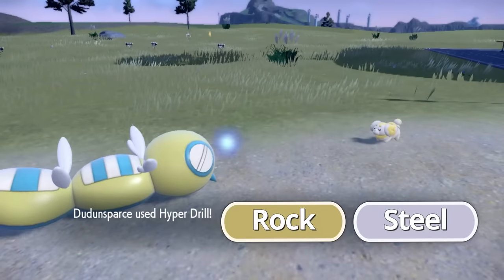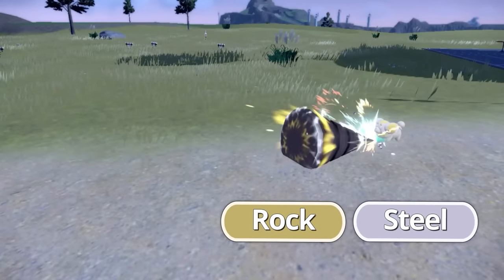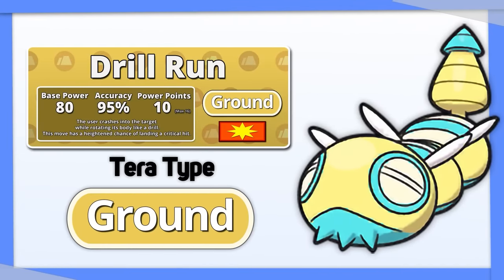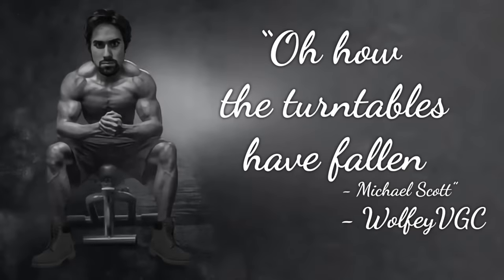Dudunsparce: Rock and Steel both resist Dudunsparce's best attack in Hyper Drill, but thankfully it has access to Drill Run. Give it Tera Ground, and oh how the turntables have fallen.